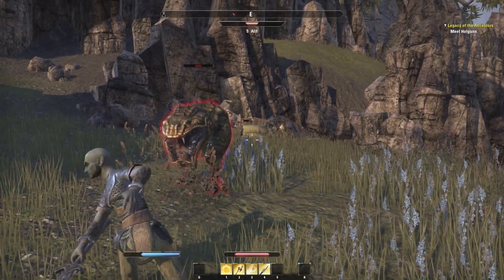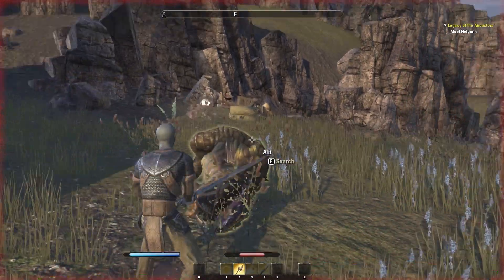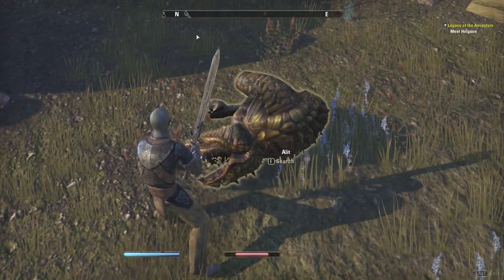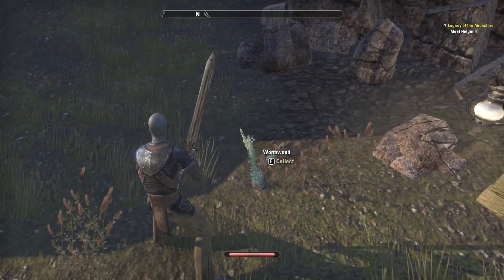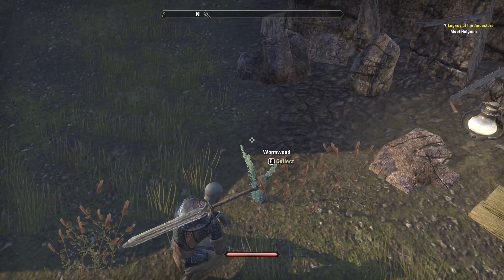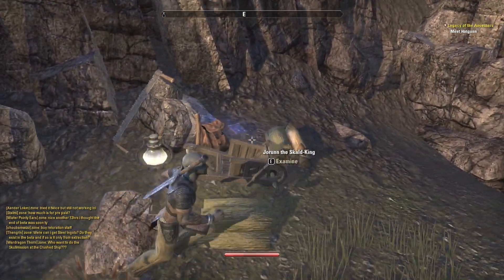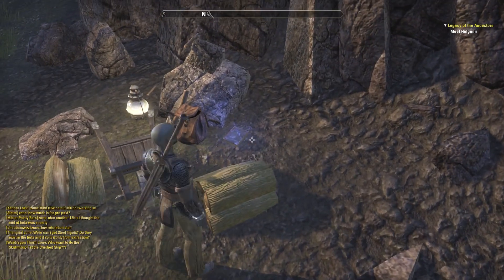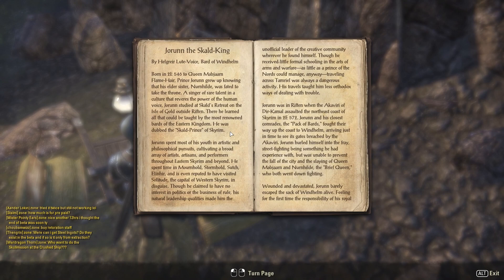They've stayed relatively faithful to a lot of the original creatures and stuff, obviously with a bit of redesigning here and there. That's good — I'm glad they didn't just make stuff up for the sake of it. I've not been doing any alchemy but I could probably sell this wormwood for like a gold coin or something. And yes, for those wondering, there are books in this game — few and far between, but they're here.